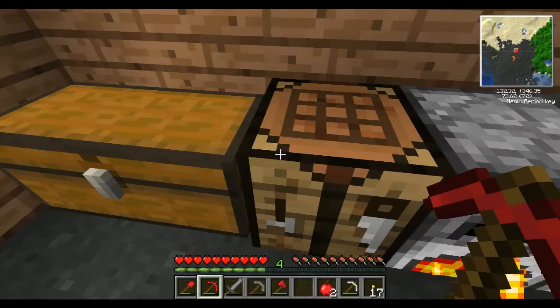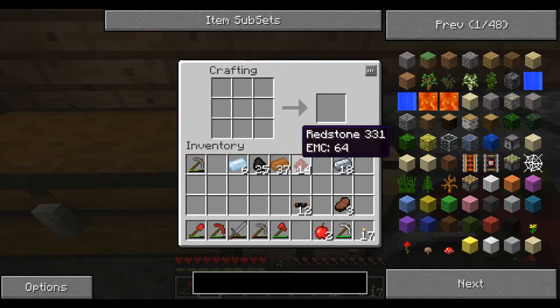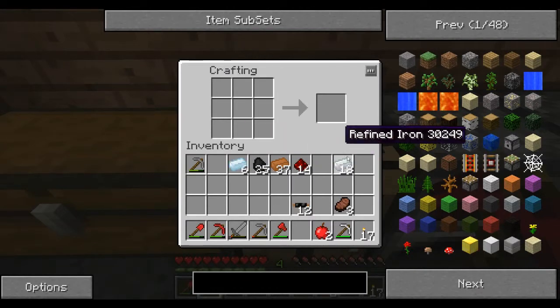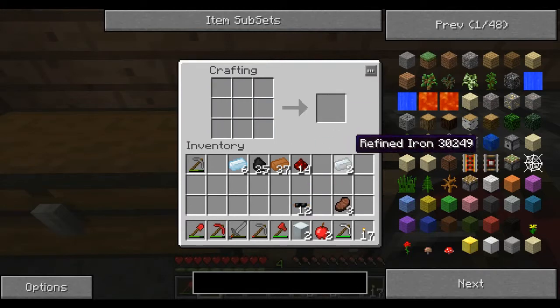I have these refined iron ingots. We'll make the machine blocks really quick. The machine blocks are very simple — just two basic circles of refined iron. For both of the items we're making, which is the generator and the extractor — although, I think I should make the macerator first. The extractor's good, but I'll make that second.